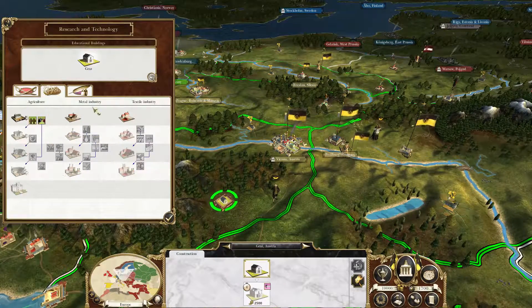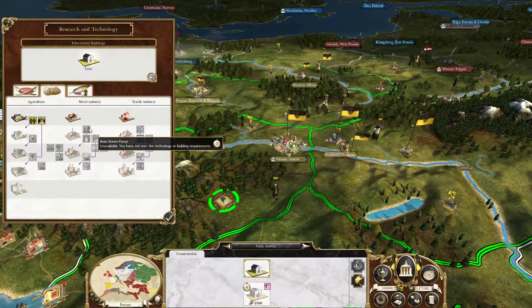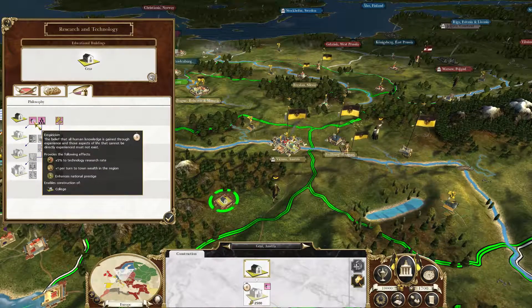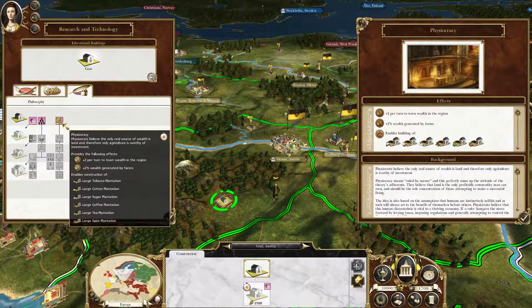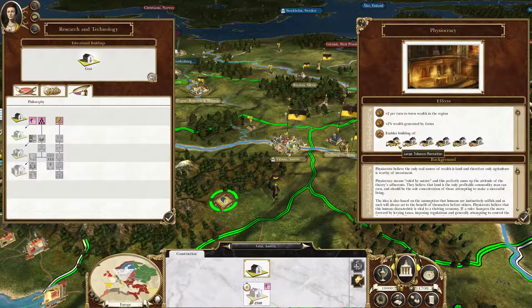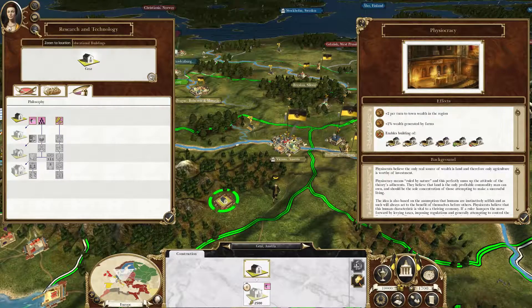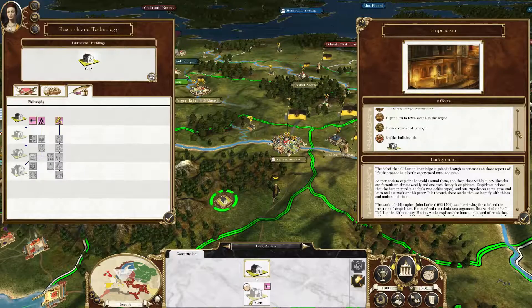You can also have the second tree, which is the industrial tree — some agricultural, your metal industry, your textile industry. I think these are just to make money. And the last thing is philosophy, and I think this is about boosting your research, which is actually pretty interesting. You can just click through and see what everything does in a very detailed way.